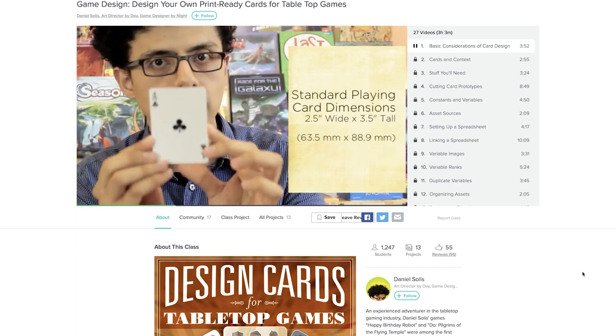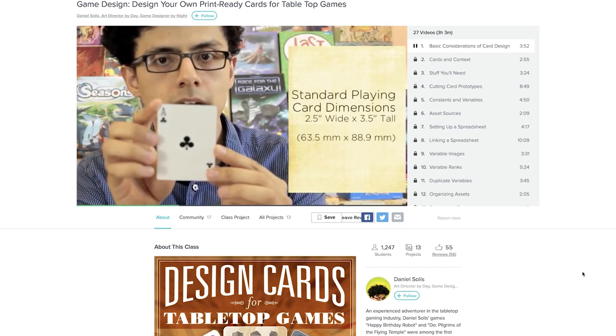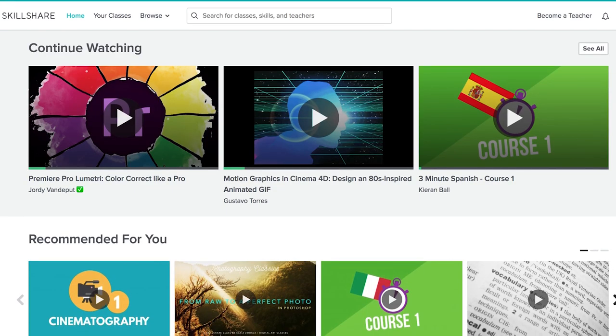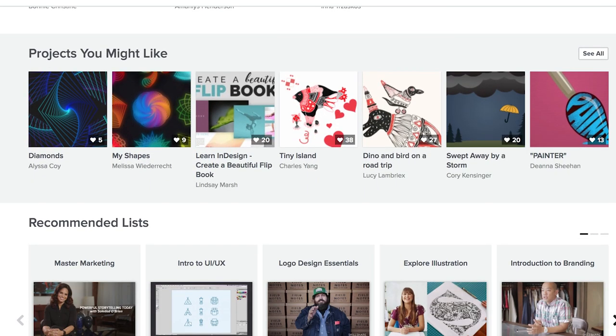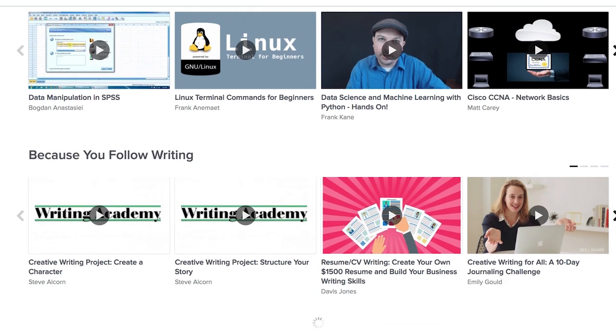If you've ever wanted to jump into designing your own cards for a tabletop game, Skillshare has an amazing course for that, taught by Daniel Solis, the new art director for the Firefly game. Skillshare has over 17,000 classes taught by experts, so you'll find exactly what you want to learn. A premium subscription is less than 10 bucks a month, and the first 200 people to sign up using the link in the description will get their first two months for free.